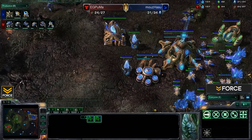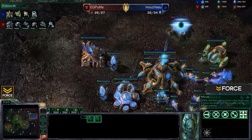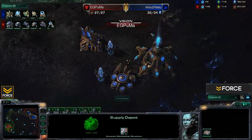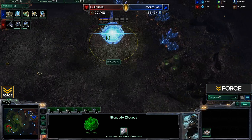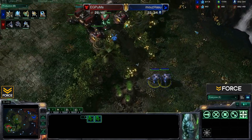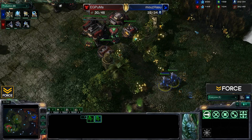Hasu is pulling back, and the SCV scout makes it in — we can see the remnants of it. Checking what it saw: no assimilator at the time, pretty standard overall, but it did scout the expansion. So it was in fact a one-gate expand and a one-racks expand — both players going for very quick expos early on in the game.